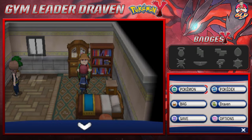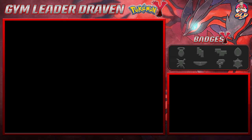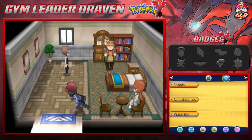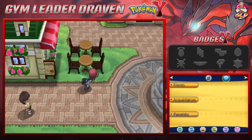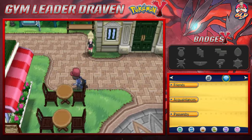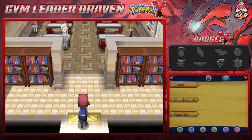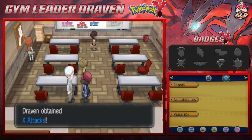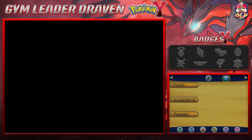We got ourselves a nice Farfetch'd. Let's go ahead and check out everything else Santalune City has to offer. If you go into this place, this is the Pokemon Trainer School, and if you talk to this individual, he will be giving you some X-Attacks and X-Defends. These will come to very good use once we go take on the Pokemon Gym Leader, which we are going to be doing right here in this episode.